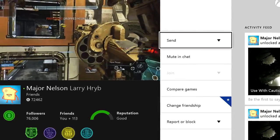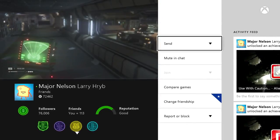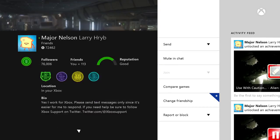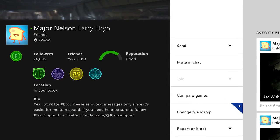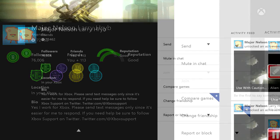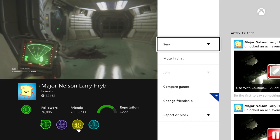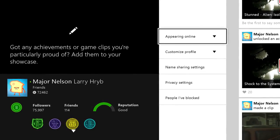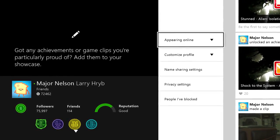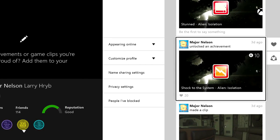We have some really exciting changes coming to the gamer profile. The team asked for us to bring back the bio and the location profile settings that we had on Xbox 360, so we brought those back. The team took it a little further in a really neat way and gave users the ability to create what we call a showcase of their accomplishments on Xbox One. Not only can I add my bio and my location, but I can pin things to my profile.